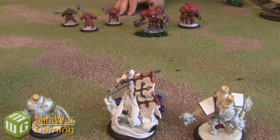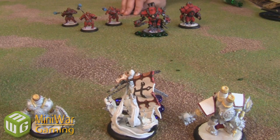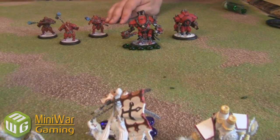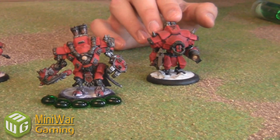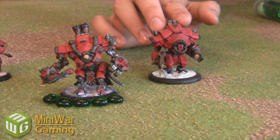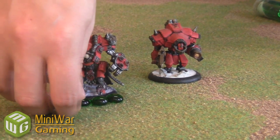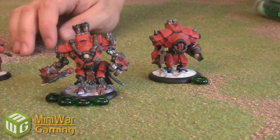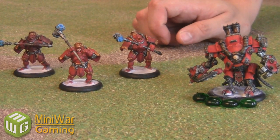We'll say that Khador has first turn. The very first thing that happens before anybody does anything is what is called a control phase. In the control phase, the first thing you can do is allocate your focus — you can give some of the Warcaster's focus to any Warjacks in his battle group, up to three to each Warjack. The Warjacks use this focus to boost their attacks: to make it easier to hit, do more damage, or make extra attacks, with certain restrictions. I'm going to give one focus to my Destroyer. You do not give focus to units or solos — only to Warjacks. The control phase is now over.